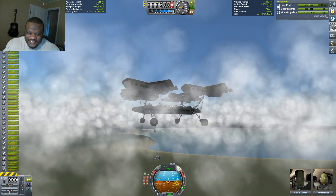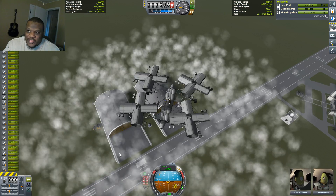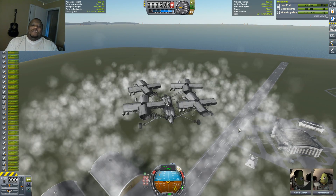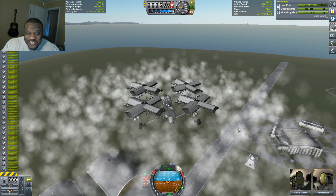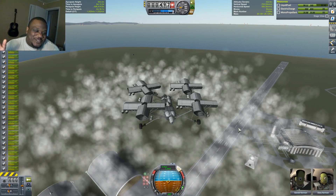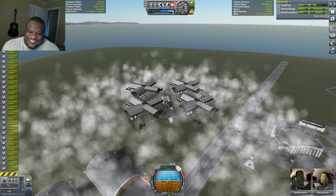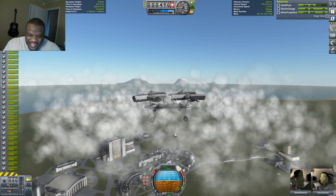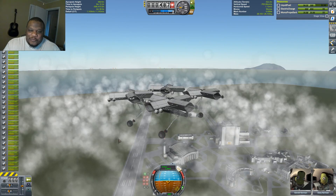Oh man. Alright, starting to come down. I am shocked and amazed because once again, I thought this wouldn't work. I thought it was just going to fly itself apart and explode like it's been doing in my test runs. But I decided to strut it up, record it, and let's see what happens. And this is what happens — an extremely stable chopper using blades made of cargo bays.